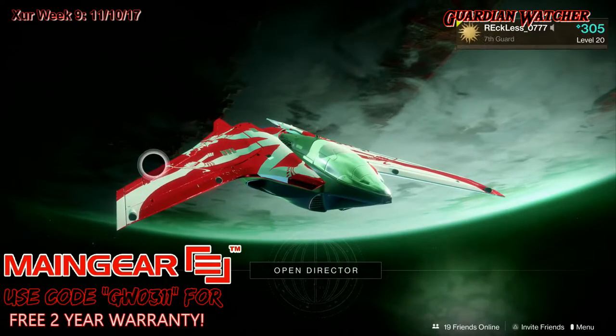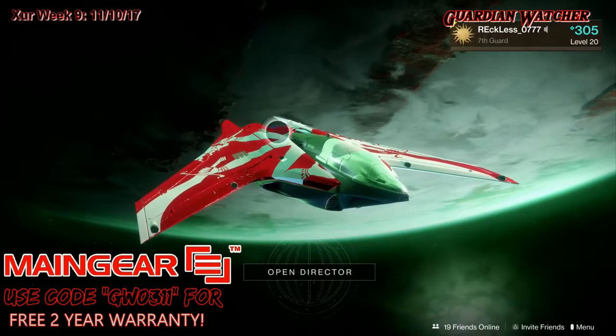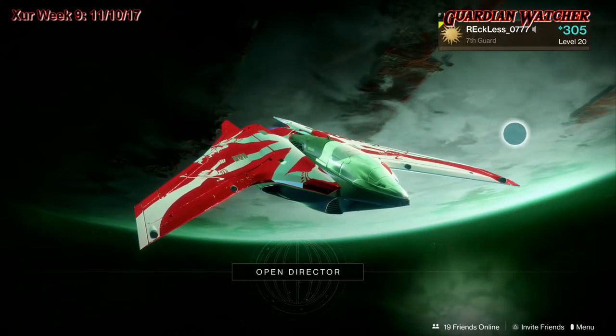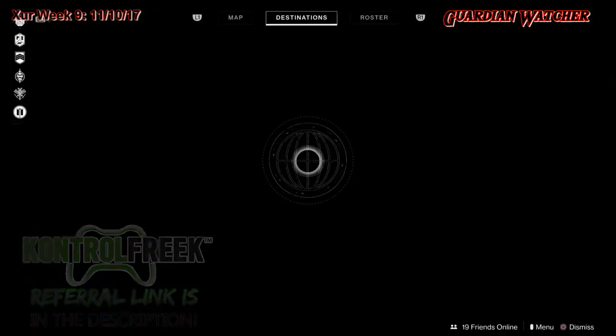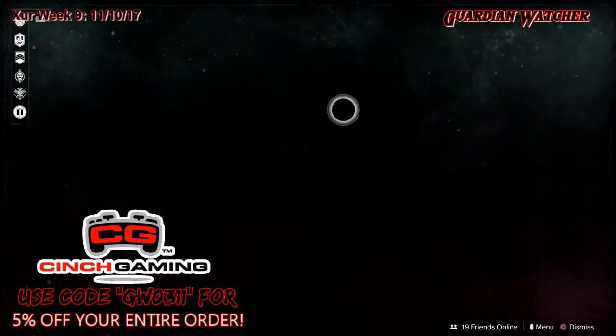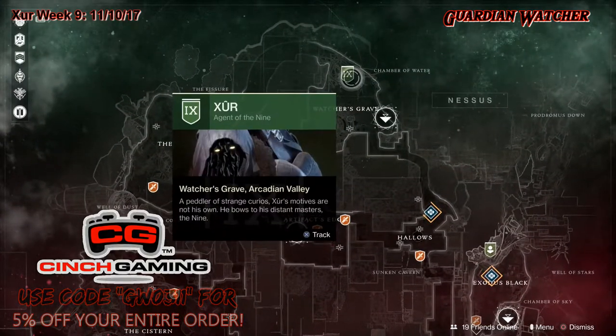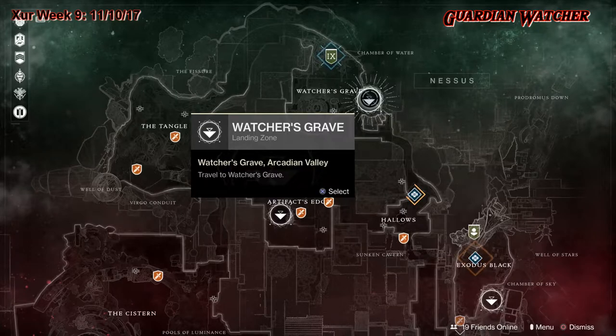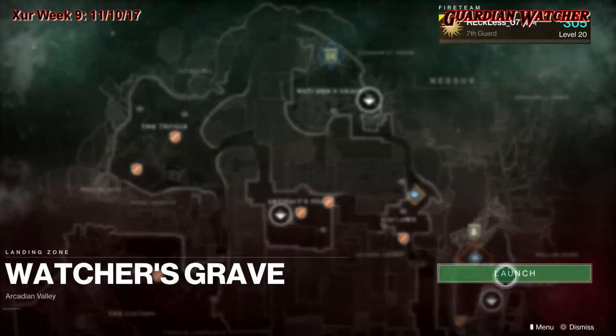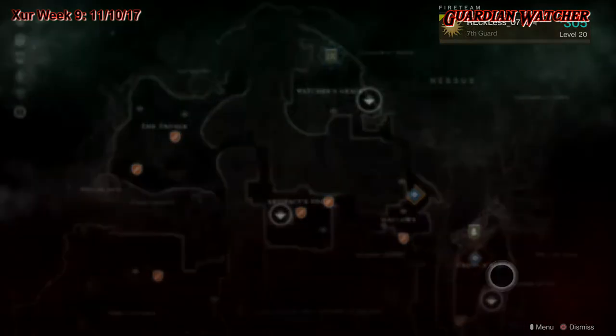What's up guys, I'm Reckless and we're gonna break the fourth wall. It is Friday, November 10th, 2017 and it is week 9 of Xur. Xur is located on Nessus by the Watcher's Grave, so we are going to check out what he has in his inventory this week real quick.